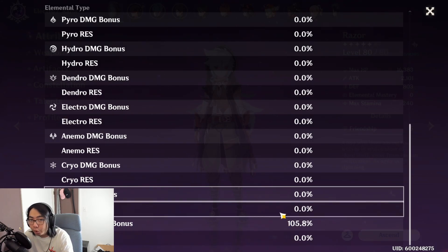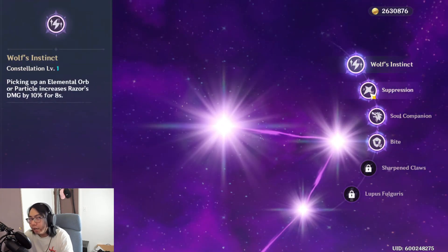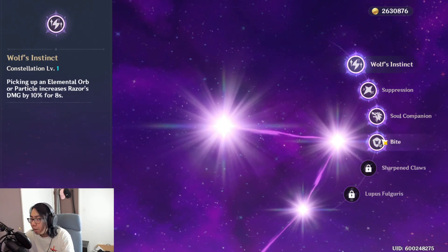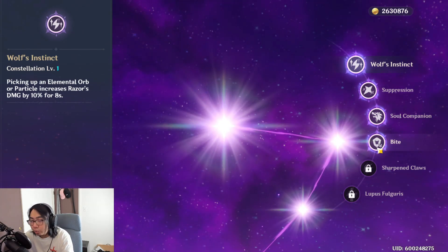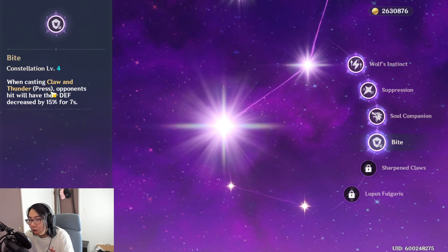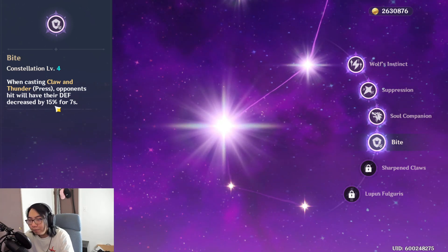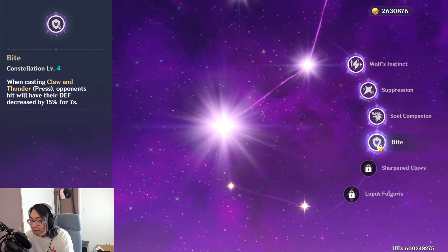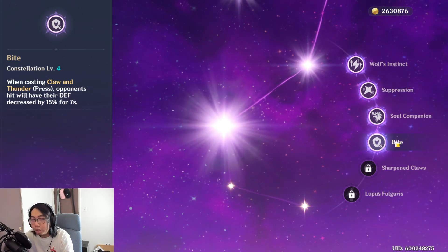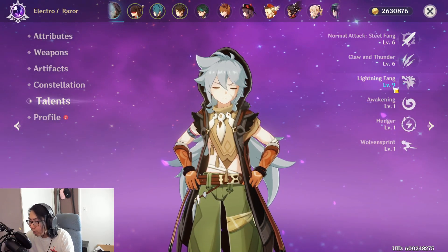Let's take a look at his constellations. It's really self-explanatory, but his main constellation that would really boost him is C2 'Bite' - when casting Claw and Thunder, the opponent's defense is decreased by 15% for seven seconds. If you're trying to pull for constellations for Razor, that is probably the one you want to aim for.